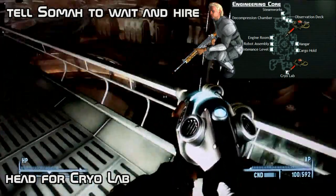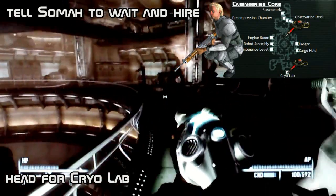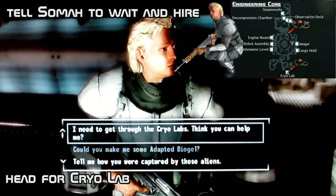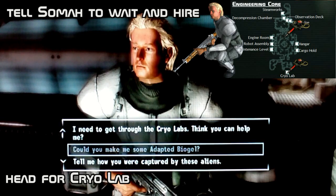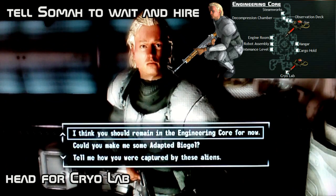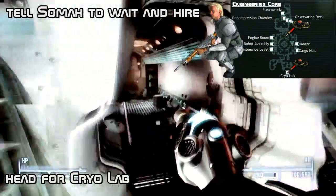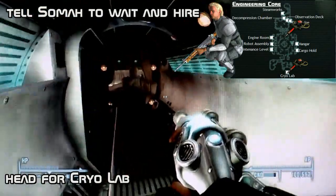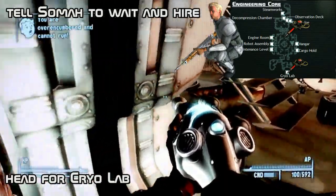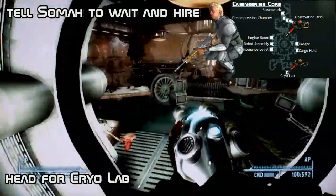Nothing more — you can jump down here. You meet the NPC over here. Just talk to him. He can make you some beauty. He will follow you out — just go in.